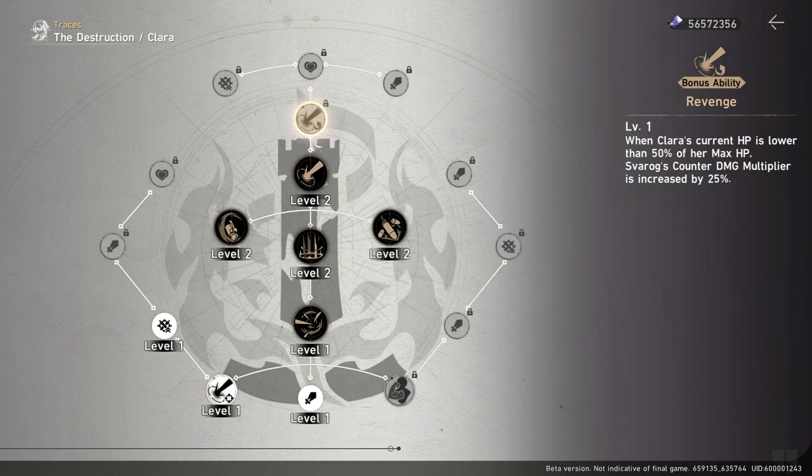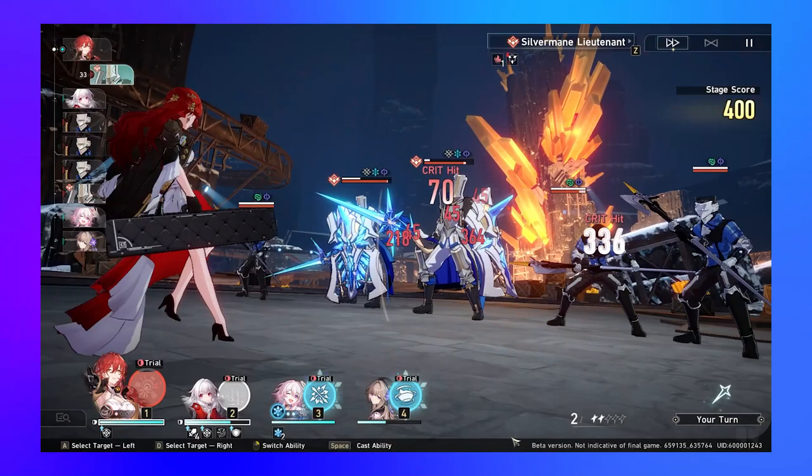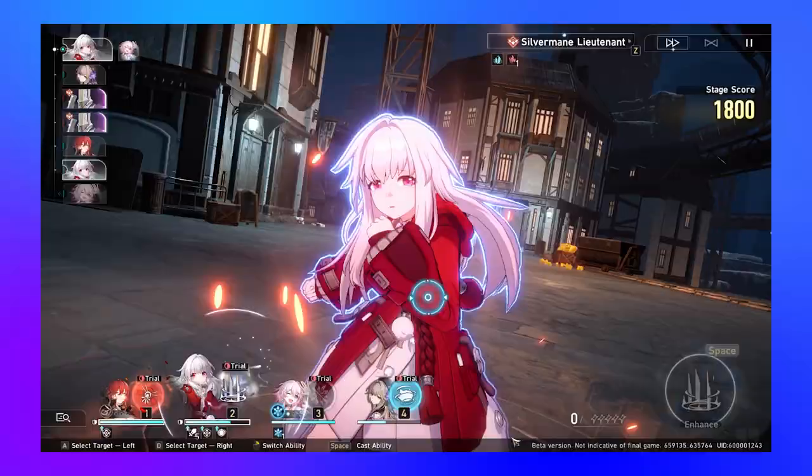Her third bonus ability: when Clara's HP is under half, Svarog's counter damage multiplier increases by 25%. One clarification — there's no clear separation in the descriptions between Svarog's counter attack and his Mark of Counter; both use a capital C. It's unclear whether that damage multiplier applies to his counter attack damage or to the mark damage activated when you use the skill on a marked enemy — one of those gets the boost.